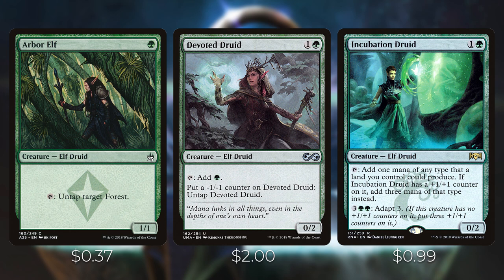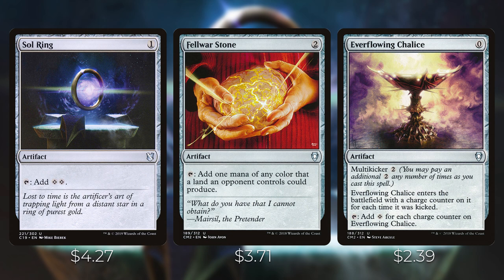Arbor Elf costs one green mana for a creature that taps to untap target forest — another great creature to get down on turn one. Devoted Druid costs one and a green; you can tap to add a green to your mana pool and put a minus one minus one counter on it to untap it. This has synergy with Volrath — you can copy this creature if it has a minus one minus one counter on it, and then Volrath can tap for mana as well. Incubation Druid costs one and a green; tap to add one mana of any type a land you control could produce, and if it has a plus one plus one counter on it, add three mana of that type instead. It also has adapt three. We have a lot of ways of adding counters, so this will tap for three mana more often than not.